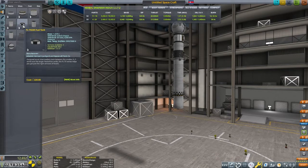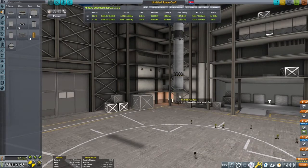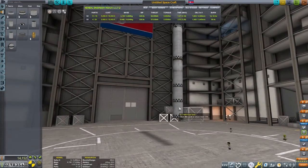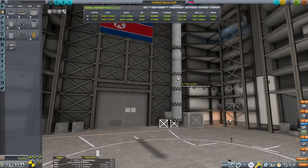Lastly, we'll need to design our ascent stage. In general, that requires about 3,400 meters per second of Delta-V, but depending on your rocket and your launch profile, your efficiency may vary.